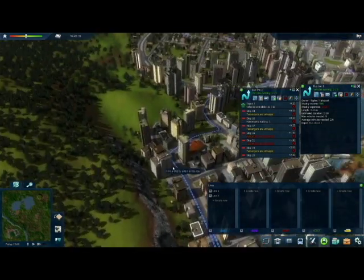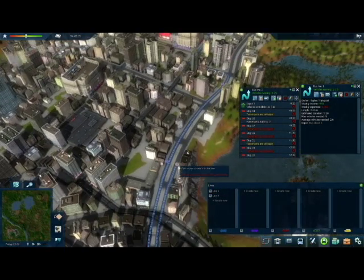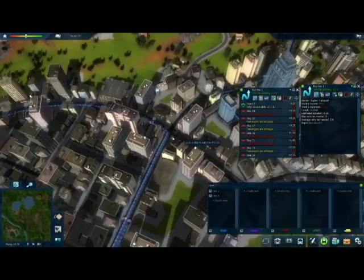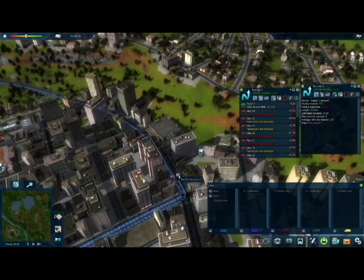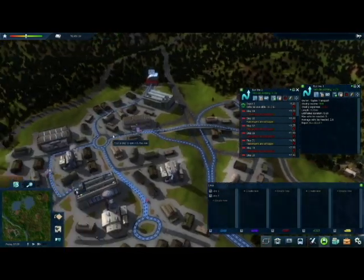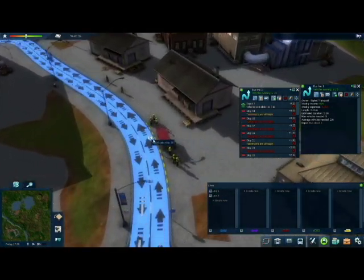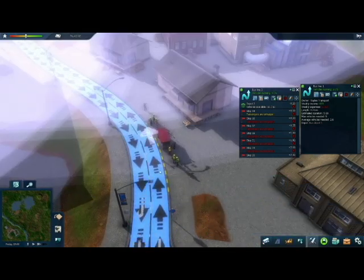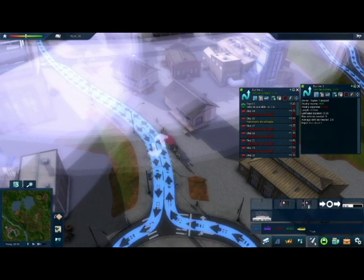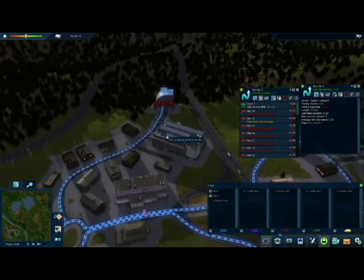With the default cities that come with the game, there are many one-way streets which sometimes makes things tricky. You can see already the bus stops are filling up because we've connected to places that people want to visit. We don't want this to be a loop, so if we just click there - buses would come back and then they'd soon start breaking down. So I'm going to create a cheap little stop here which will act as a drop-off stop, and then we connect back to the depot.